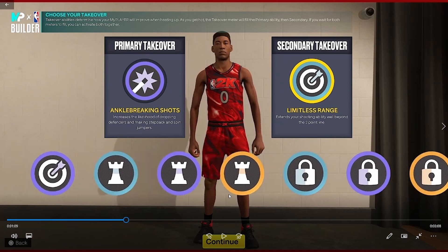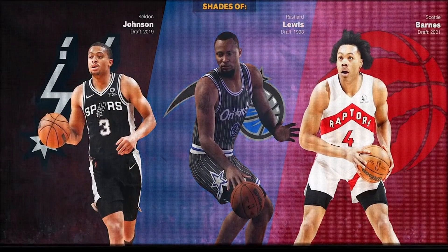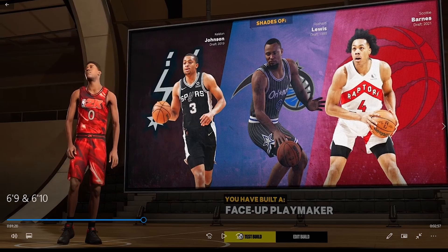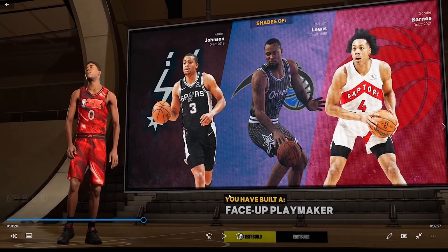It's hard to make demigod builds this year — you're going to be more of a role player. You're not going to have every category at 80–90; you'll max out one or two categories depending on your priorities. Take your time with the build, don't rush it. The build name is Face Up Playmaker — that's a new archetype. I don't know if it'll be rare, but it's definitely new.